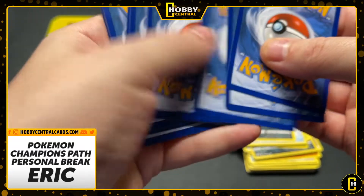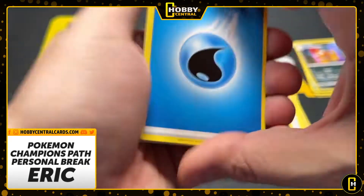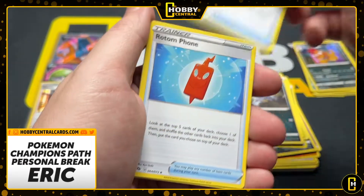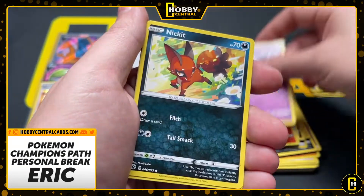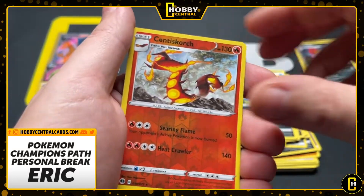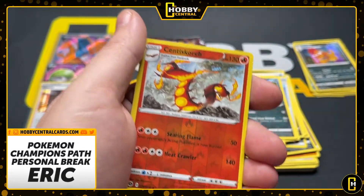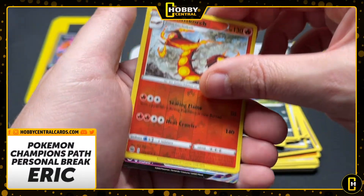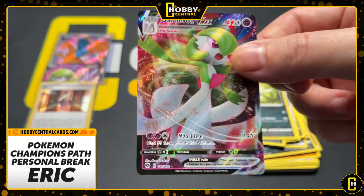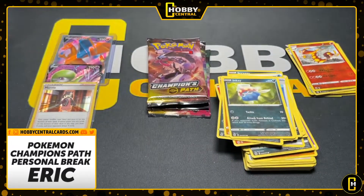Eric, we've got four packs left. We need to make something happen here. Water energy is the way to get it started. Here we go, good luck buddy. Tina, Nickit, Inkay, Roly-Coly, Cinescorch reverse. It's pink — is that going to be another Gardevoir V? Here we go. All right, we've got the Gardevoir V — it makes sense that we would have the Gardevoir V Max.